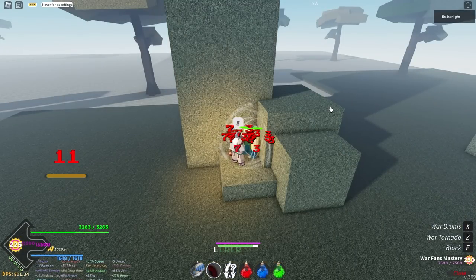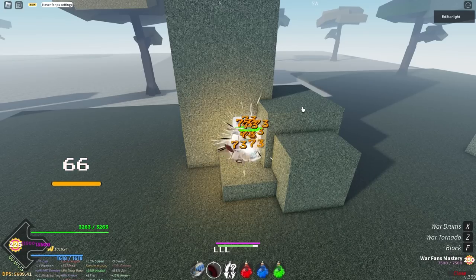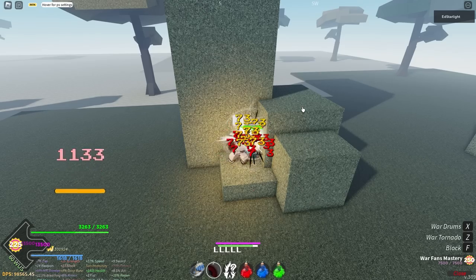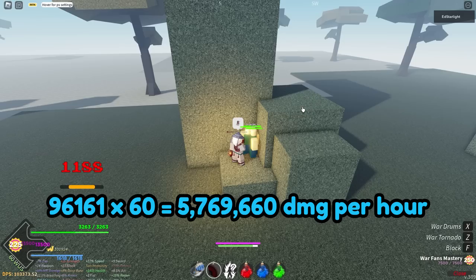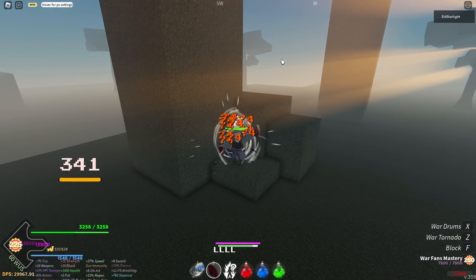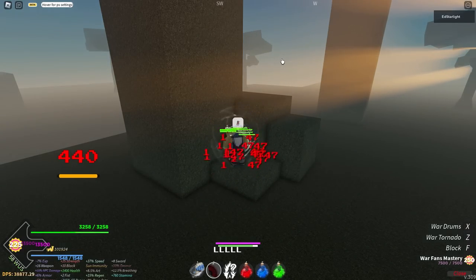Higher damage equals faster progress. If you want to calculate how long it would take you to receive the title, turn on your auto clicker and wait for 1 minute. After 1 minute, look at the DPS counter at the bottom left of your screen — this tells you how much damage you have done. Multiply this number by 60 to find out how much damage you can do in an hour, then divide 100 million by that number to find out how many hours it would take. Just leave the auto clicker on overnight and you should get the title within 1-2 days.